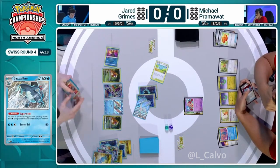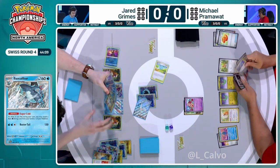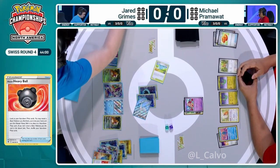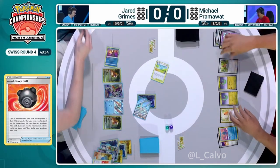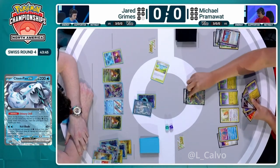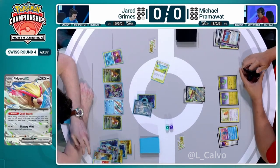A second energy onto the Chien Pao activates the attack, and it really is not going to take much to take out the Cleffa. Are there any Bibarel yet? I didn't see any Ultra Balls, so Michael could use Pidgeot to find Neo Upper next turn — could be cashing in on some of these early Bidoof, and that could be a real problem for Chien Pao. It really requires the draw power from that engine Pokémon. It's just going to be a quick KO on this Cleffa as expected. Let's see what Pram can pull together now that he's picked up this huge hand thanks to the Cleffa. He can go straight into Pidgeot EX.